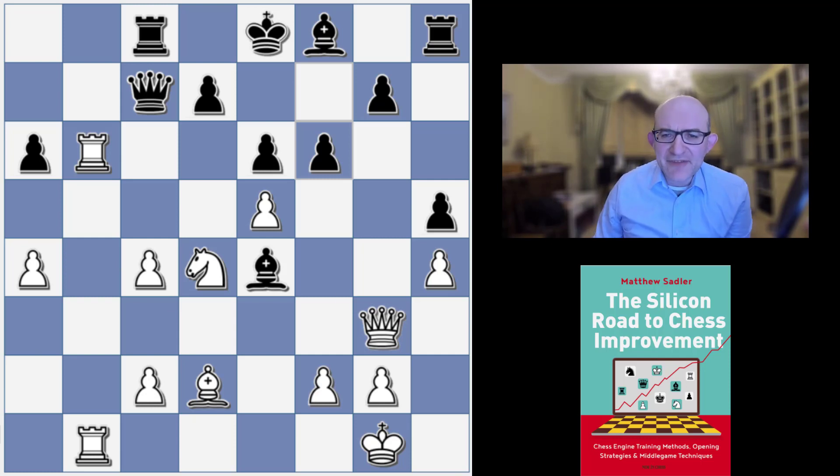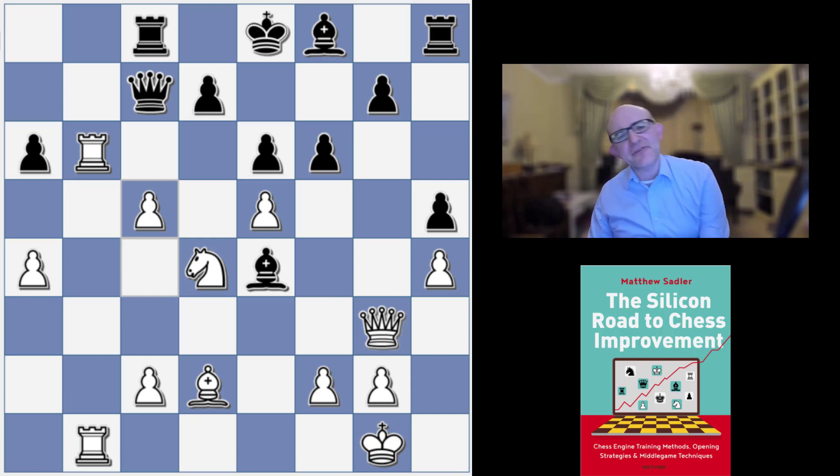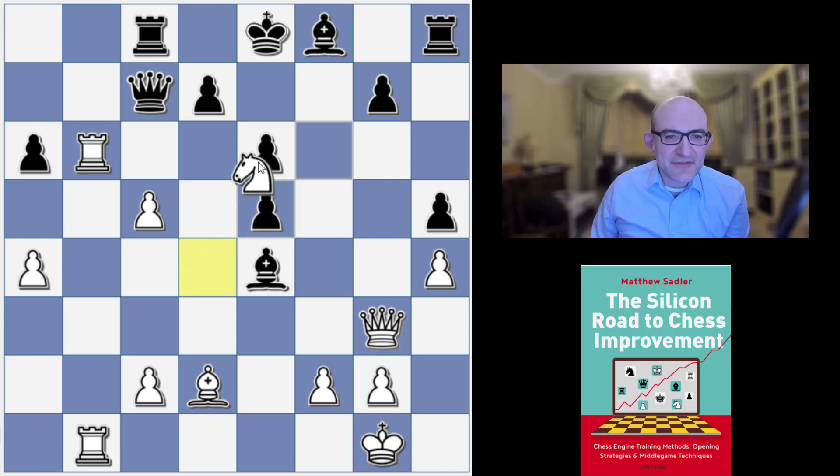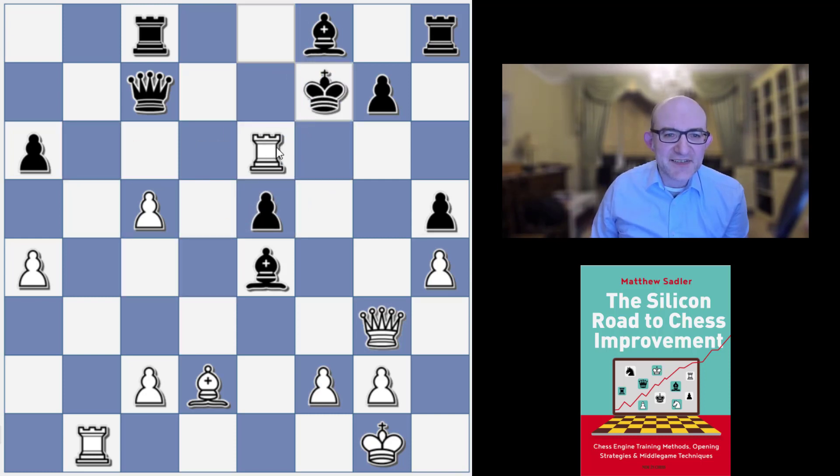Stockfish came up with the fantastic move c5, looking to play c5 to c6 to destroy the d7 pawn which is supporting the e6 pawn. Bishop takes c5 obviously allows Queen takes g7 and can't be done. Something like f takes e5, I just go Knight e6, takes, Rook takes e6, and Rook takes e5, giving the double threat of Rook takes c4 and also Queen b3 check when the King is completely hopelessly trapped in the centre.